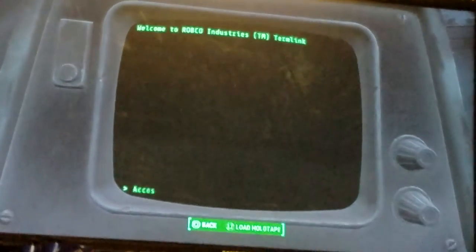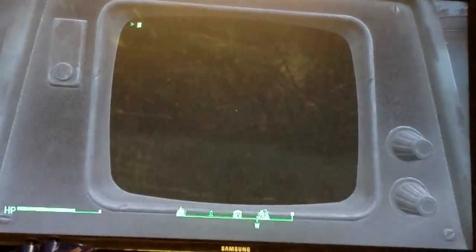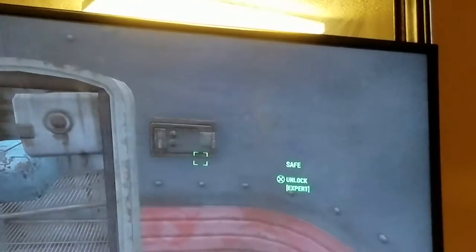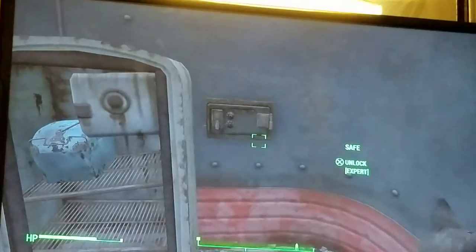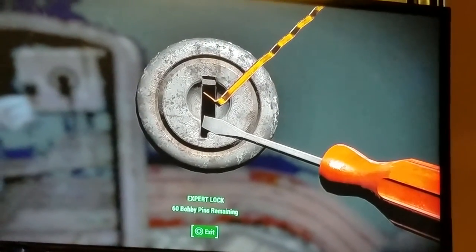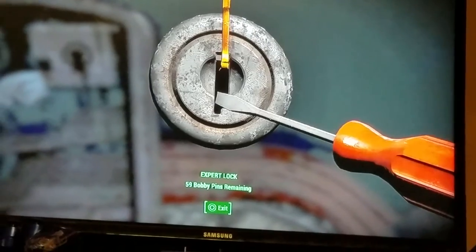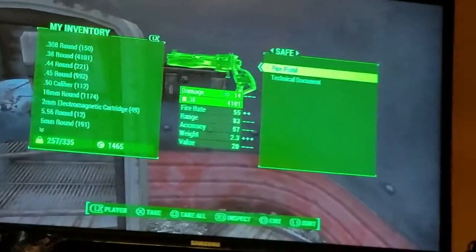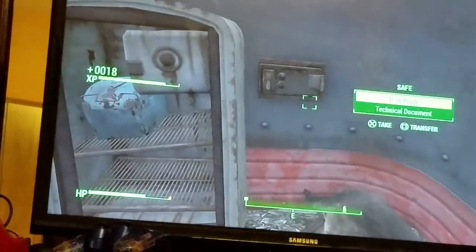Then you want to go back to the terminal: Safe Control, engage lock again, then get out and go over here — it's locked again, right? Then when you unlock it and get out, you'll get 18 more experience.